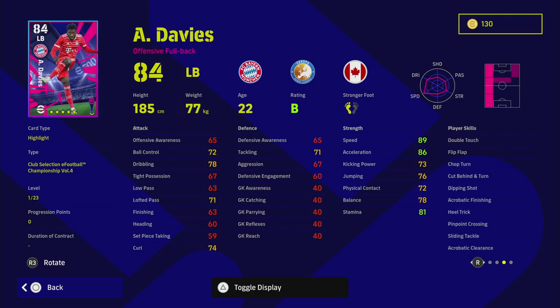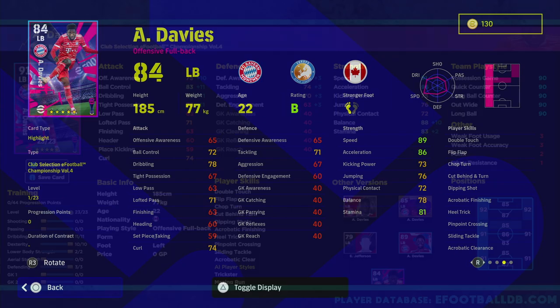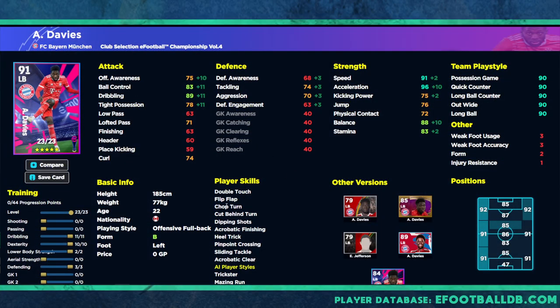Davies is more of a wing-back or left midfielder — I'd definitely play him as a defensive left midfielder. He can still get into goal-scoring opportunities and pass across the box: 89 dribbling, 96 acceleration, 88 balance — stats like a winger. Usually with wingers you don't have everything in one. You either have acceleration, balance, and pace like Mane or Coman but no crossing ability, or you have a crossing winger like Kostic with no high acceleration.